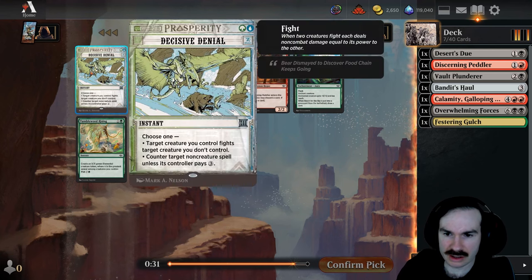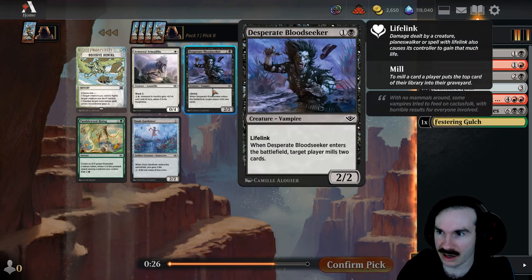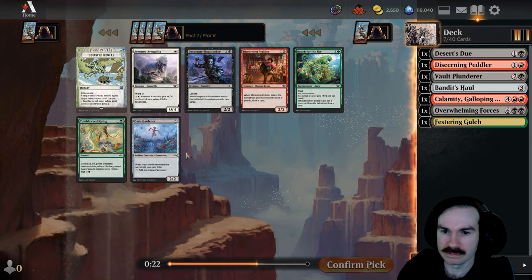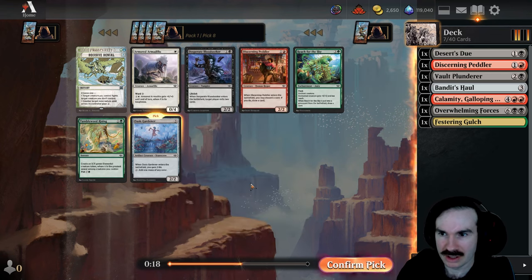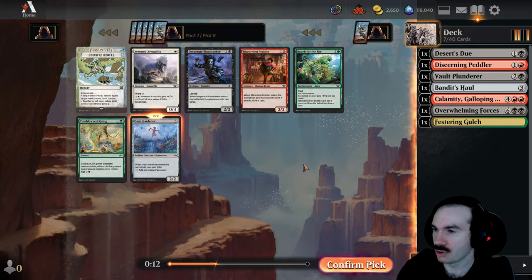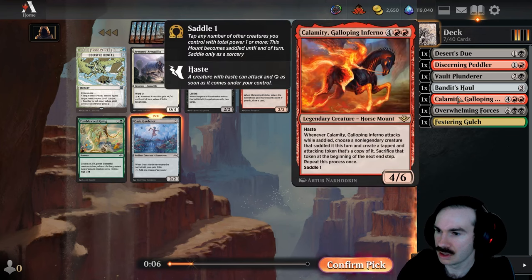Decisive Denial lets you make something fight and counter non-creature spells — nice versatility. We can get a lifelinker, which is not bad. Gardener ramps — I may want this one. It's a little clunky, but it comes in, gains life, and lets you ramp and fix. I like that it seems good when you have a card like Overwhelming Forces or Calamity, so I think we'll go with Gardener for now.